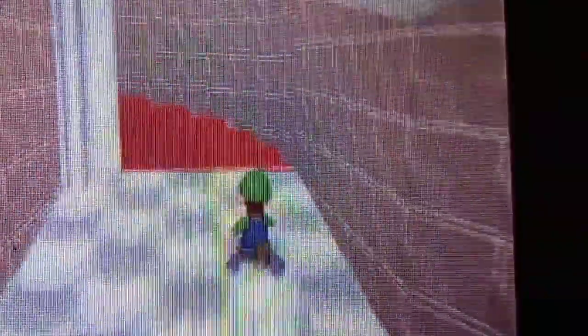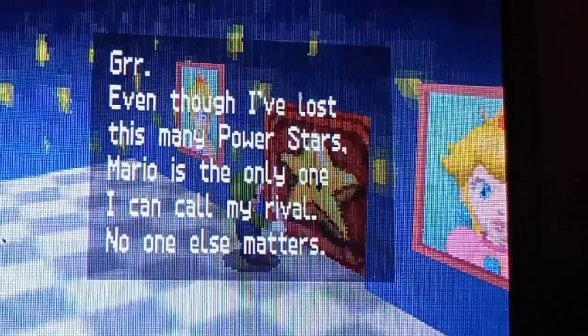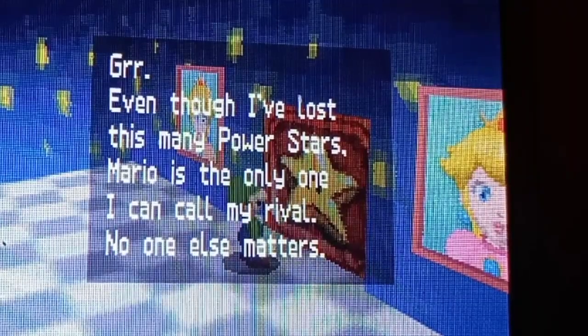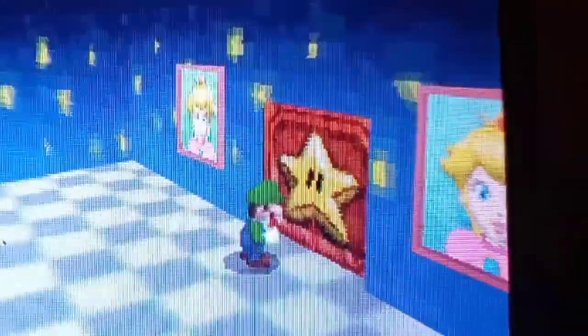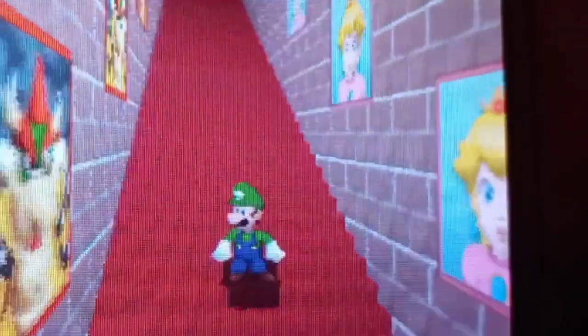Now I've shown you the first level. Now I'm gonna show you the last level. Come on Luigi, go up the fucking stairs. Also, for some reason when they advertise this game, they constantly push the touch screen on the bottom. They advertise that shit so fucking much — even Bowser mentions it. Okay, let's go in and fight Bowser. The fuck is this? Even though I've lost this many Power Stars, Mario is the only one I can call my rival. No one else matters. Now scram. Hold on — the fuck does that mean? You've got to be fucking kidding me. What a load of fucking ass.